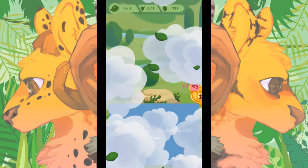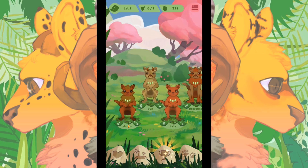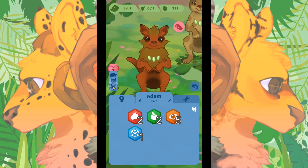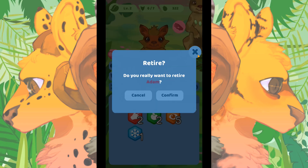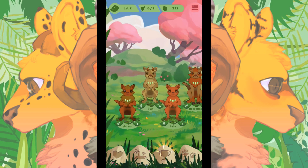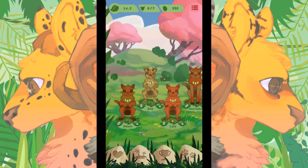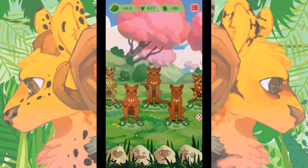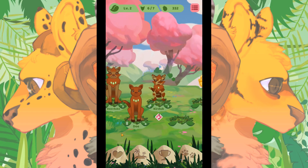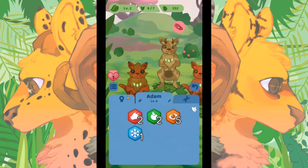We have to reach level four to unlock that nest, and level three to unlock the other one. Lamenta, it was really cool to meet you but we're going to send you away, because we could have met another nicheling that could have brought in more interesting genes. You can retire your nichelings when you're ready — that would free up nest space. I think we're going to allow Adam and Eve to stick around.